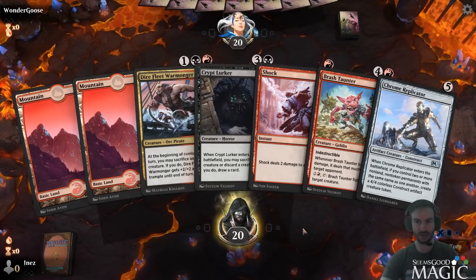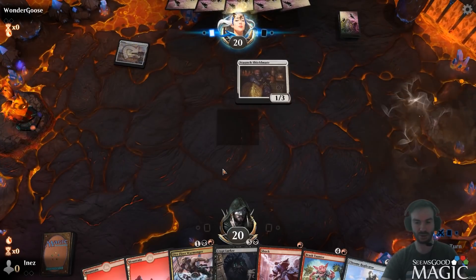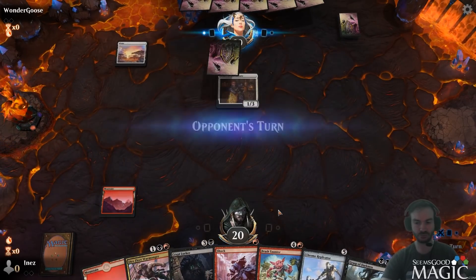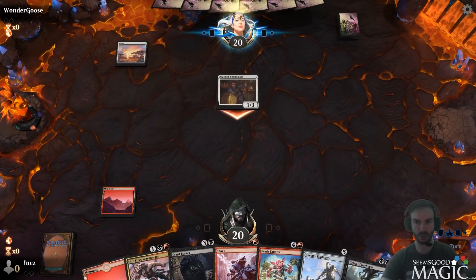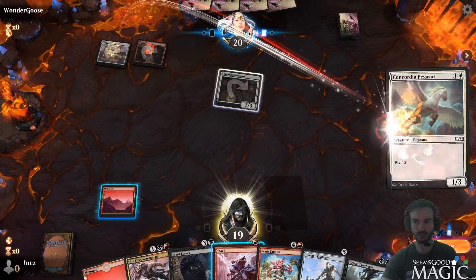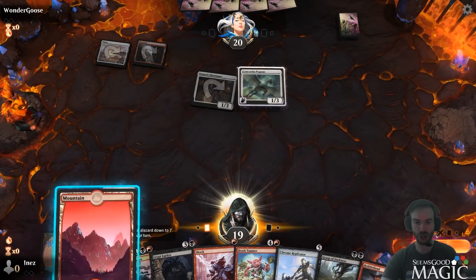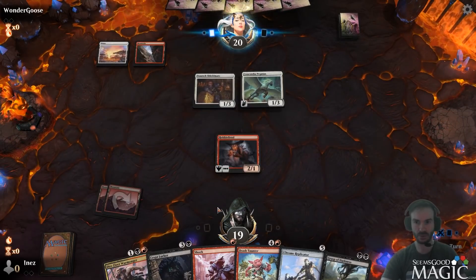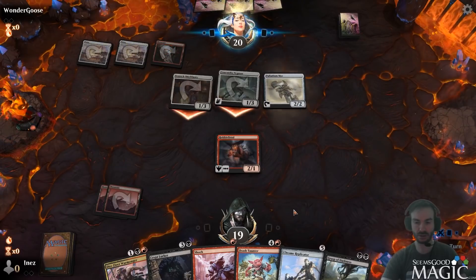Round three. This hand needs some help, but we have Taunter - one of our strongest cards. It's hard not to keep a hand with it. We don't have black mana but I'm hoping we can get it. They got a lot of 1/3s - they are shockproof currently. That one's not shockproof though - I'm going to shock it. We can actually do the Warmonger here, but I think keeping them off mana is a little bit wiser.